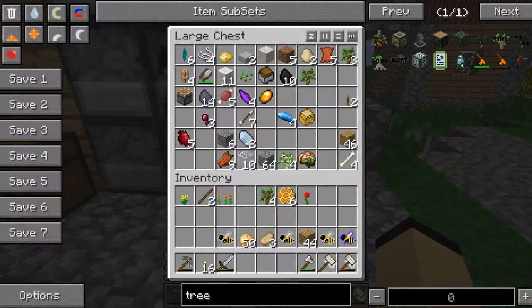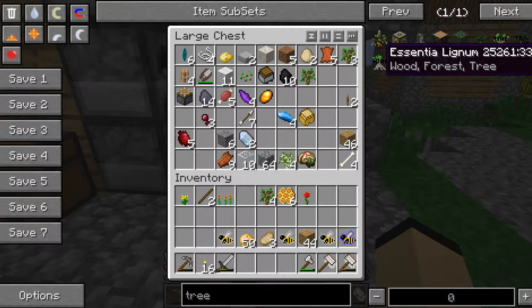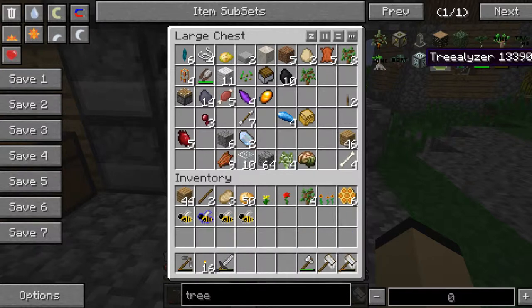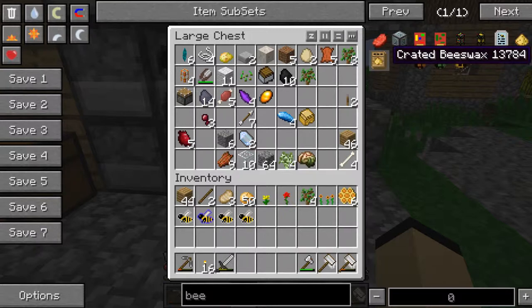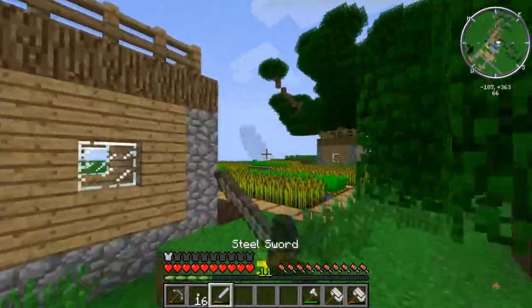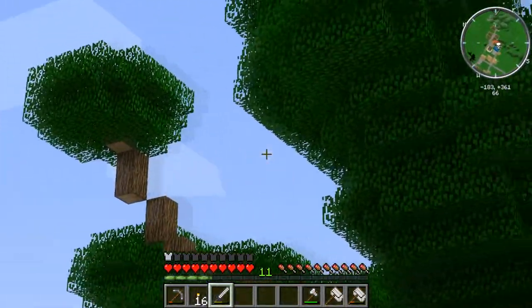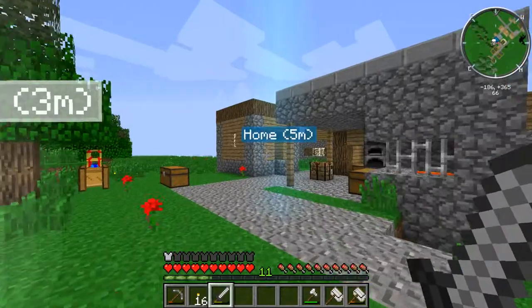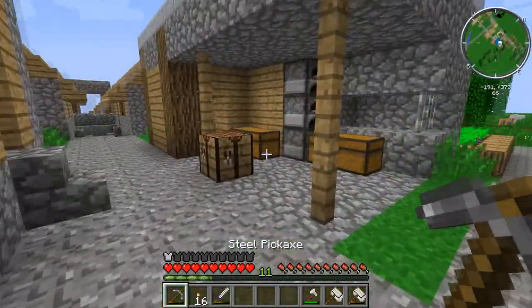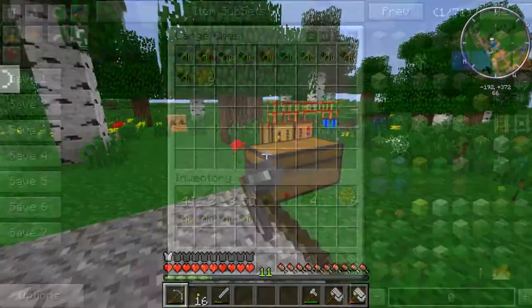Next thing we're gonna need is a tree-elizer. Let's see, where is it? What is this — a centia lignum? Tree-elizer. How do I make it? Can we not make it? How about a bee-elizer? Apparently we have Twilight Forest installed on this mod pack, so we could go to the Twilight Forest anytime. There's just so many options here.